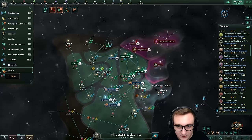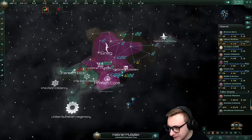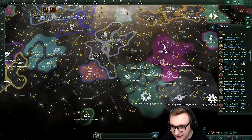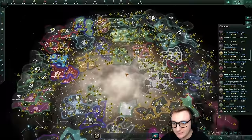They've claimed Greg's home world - the Kebran Multiplex could be in danger of getting eliminated straight away, they only have one planet. But Greg will live on - that is the only war going on at the minute. This is not going to be good for either of them because they're surrounded by other federations they will make contact with. If they're weak they'll probably get taken advantage of. We can see the galaxy is now filling up 10 years in.